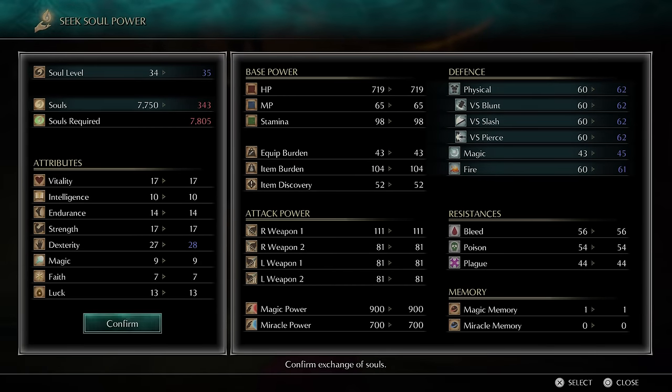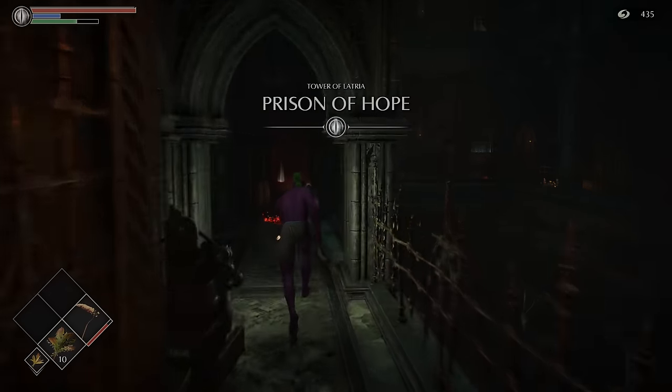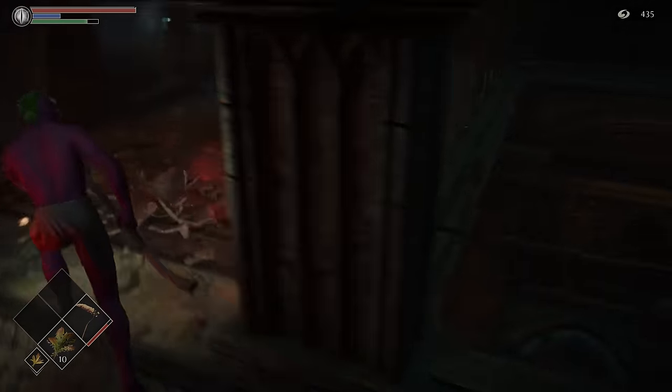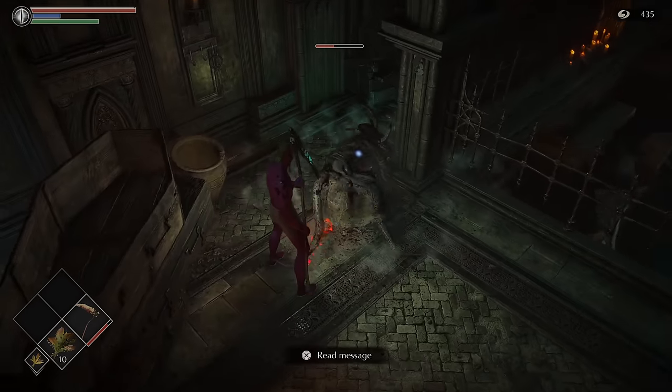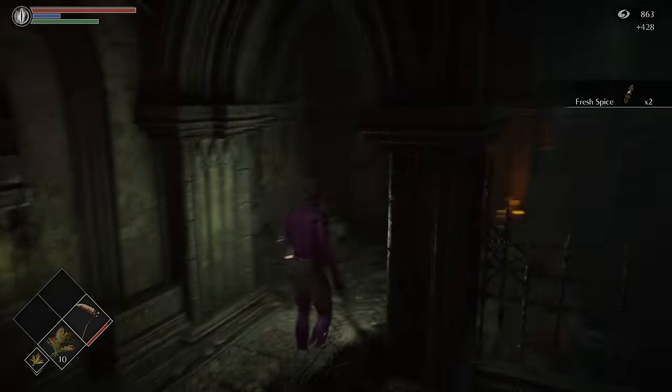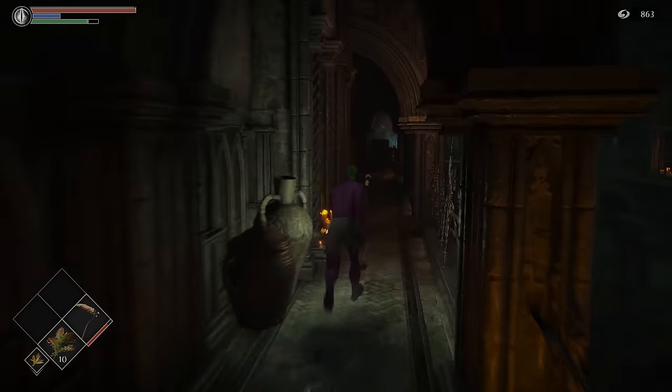But just one level? Oof, ouch. Time for everyone's second favourite hellhole — World 3, the Tower of Latria. An absolute maze of a prison filled with these Lovecraftian horrors that can stunlock you, grab you, shoot you, do AoE blasts — just overall not very nice individuals.